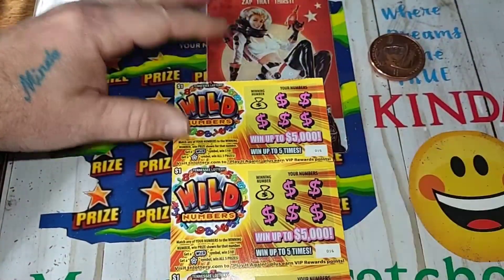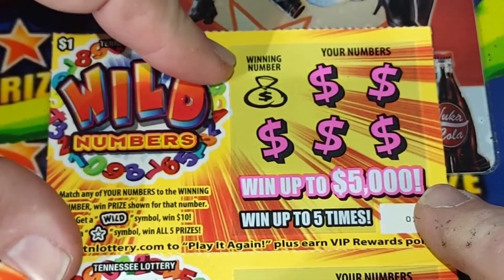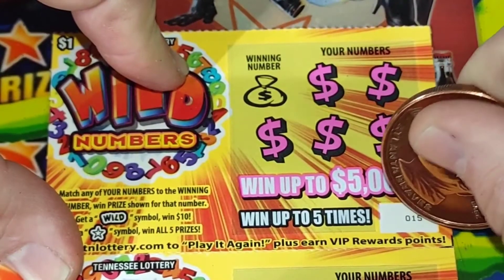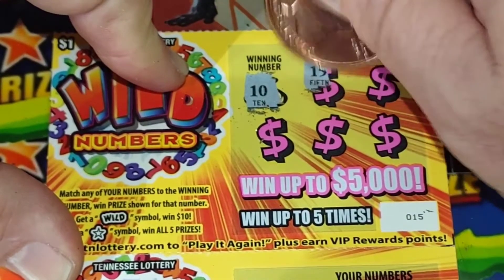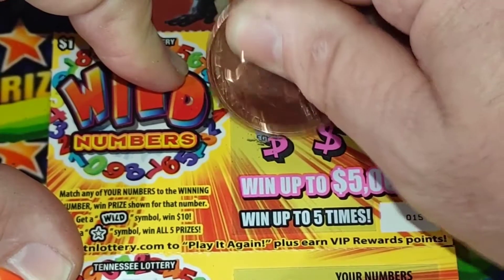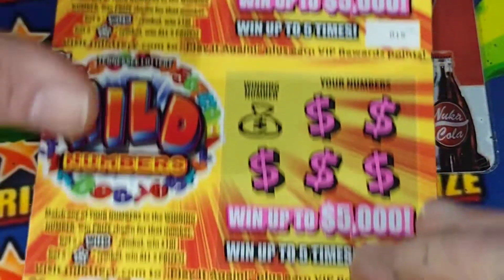So we're going to do this in groups here. Alright, so here we go. We started with 15, we're going to end with 19. Let's see what we got here. We got 10, 15, double bullets, 18, 18, that's a 2, and 13. So nothing on the first ticket.